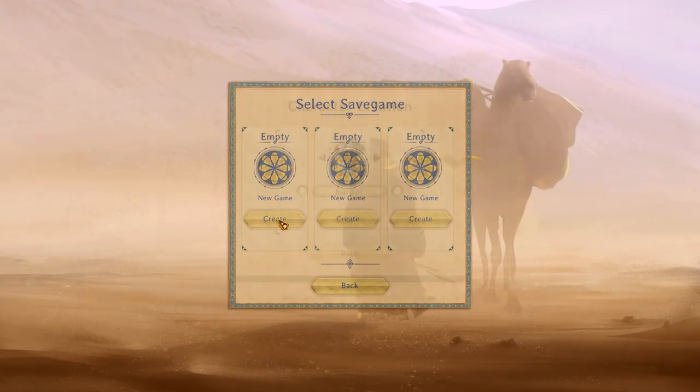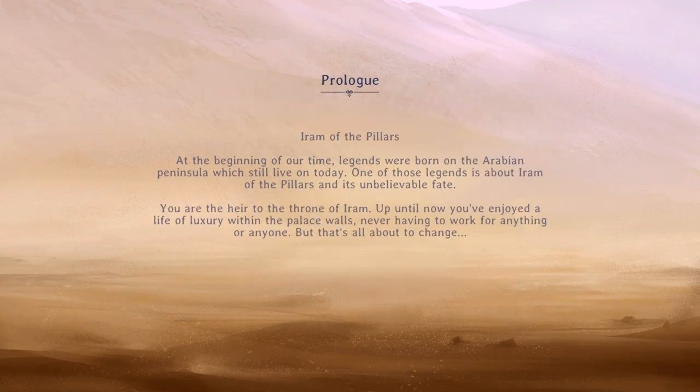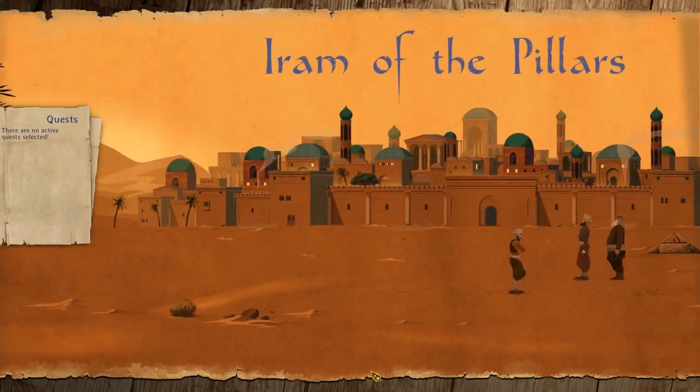So let's go with the new game. We'll call our character Thaddeus. Prologue — Iram of the Pillars. At the beginning of our time, legends were born on the Arabian Peninsula which still live on today. One of those legends is about Iram of the Pillars and its unbelievable fate. You are the heir to the throne of Iram. Up until now you've enjoyed a life of luxury within the palace walls, never having to work for anything or anyone. But that's all about to change.